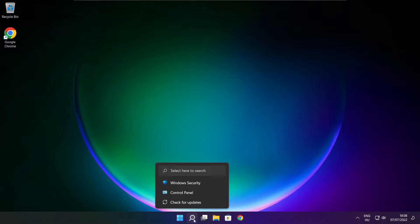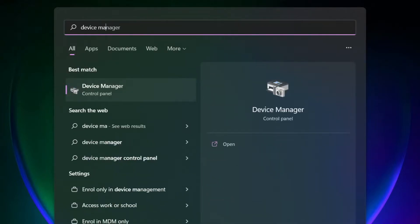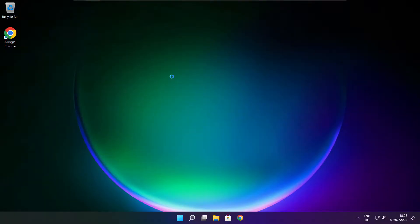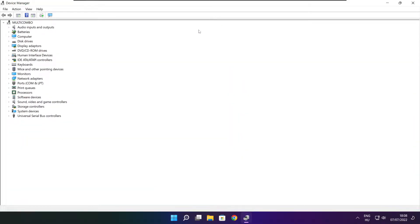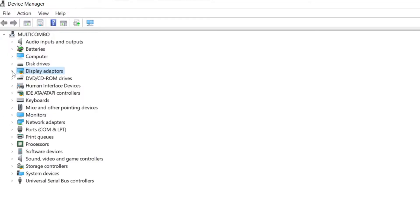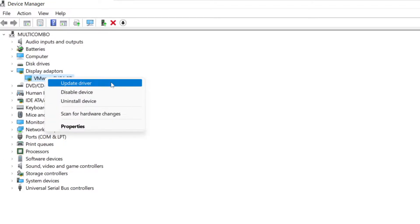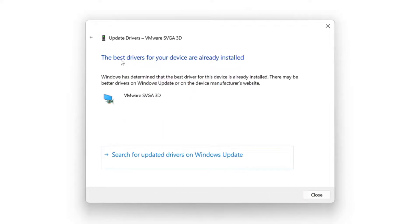Click the search bar and type Device Manager. Click Device Manager. Click Display Adapters. Select your display adapter, right click and update driver. Search automatically for drivers. Wait. Installation complete and click close.